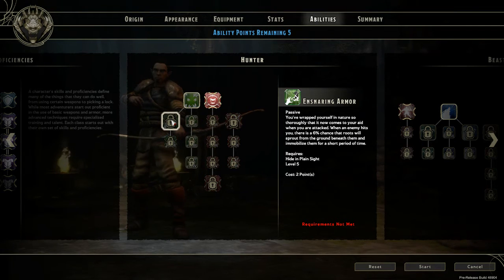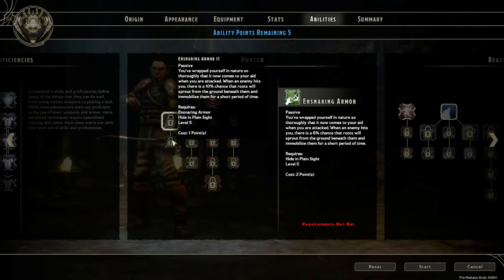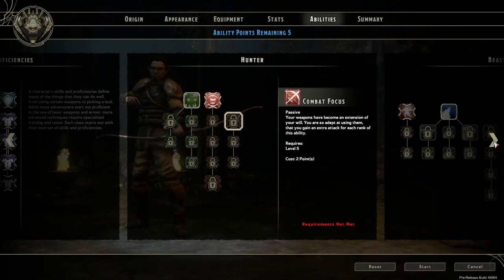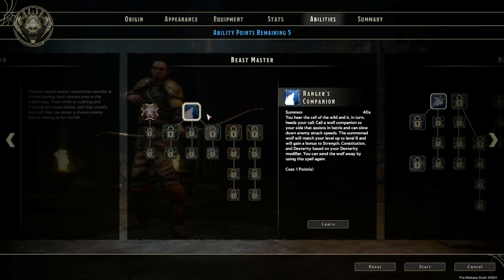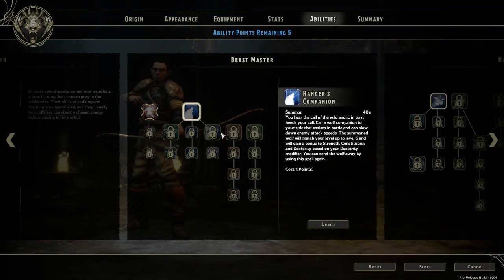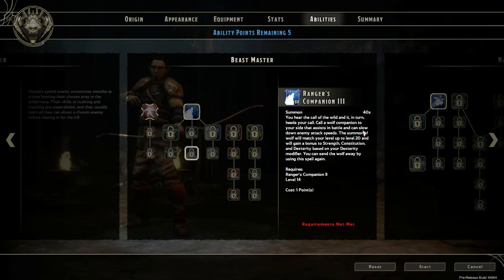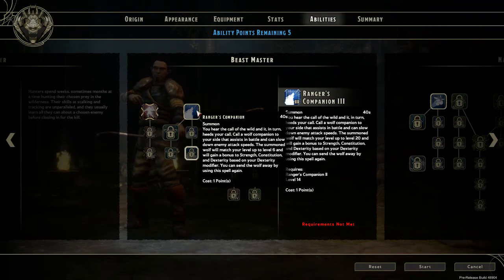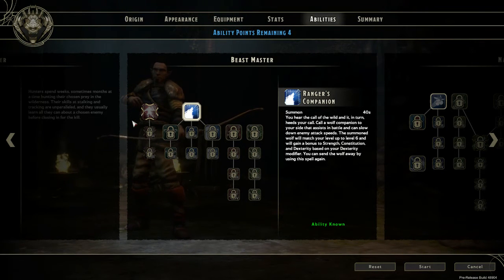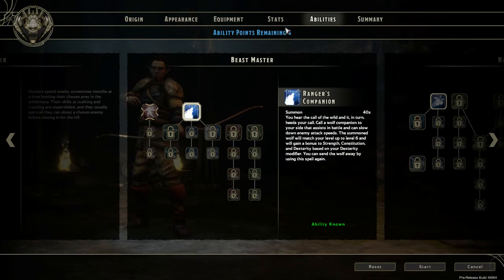Ensnaring Armor is great if you're wanting to be pure range — if something hits you before you get a chance to act, you have a chance at rooting them and getting out. Then we have Beastmaster. This is where you're going to summon your pet. The pets are fairly strong — not super powerful, but fairly strong, especially for your level. As you can tell, you can get them all the way up to level 20 to follow you around. I love having this many ability points — that's why it shows the half-elf.